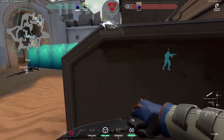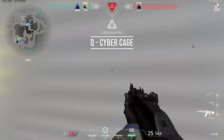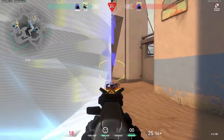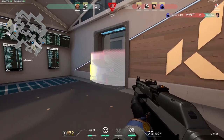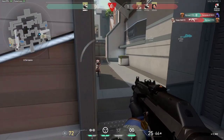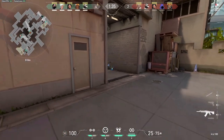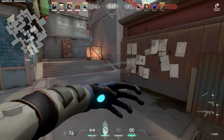Let's start with his Q, Cypher Cage. Cypher Cage is a visual blocker that slows down enemies when they are walking inside of it. Pressing Q will immediately throw the cage on the ground but it will not be activated just yet. Looking at the unactivated cage and pressing F will activate it. A basic ability but handy in some situations. Later in this guide I will show you how to combine it with other abilities to trap enemies perfectly. This ability costs 100 and you can equip two of them.